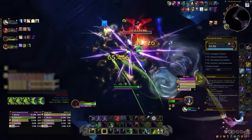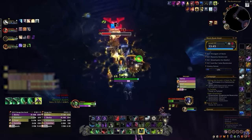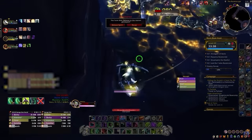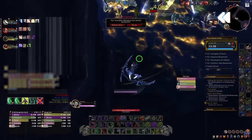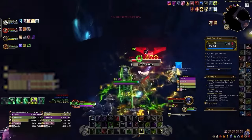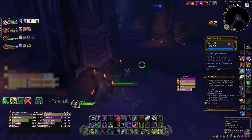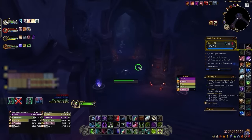Lady Velandris Ravencrest is the first mini boss in Black Rook Hold, who has a lethal ability called Strike Down, which is really difficult to avoid. Unlike most frontals, Strike Down doesn't have a clear visual and covers 180 degrees around Lady Ravencrest with a 10-yard range — so even if you are slightly off to the side, you will get hit, which is an almost guaranteed one-shot if you don't have active damage reduction.